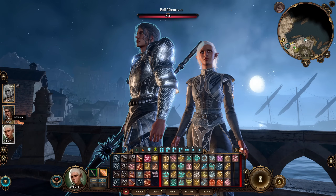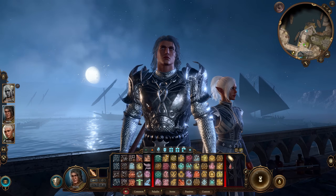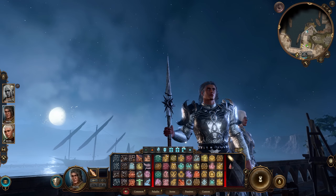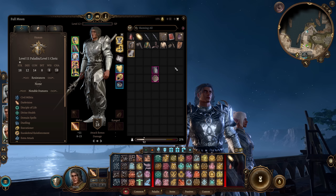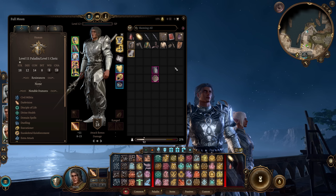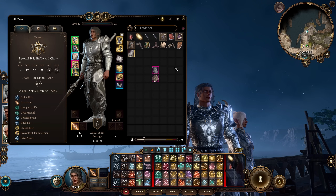As for our other character: this is a fairly simple character. We couldn't decide if we wanted to make this build a Paladin or a Cleric, so we decided on a duo build. We really liked the theming of a big important Cleric of Selune having a Paladin guardian — yes, I know this is very similar to Aylin and Isobel in the game already, but just humor me. This is what we came up with, and I'm actually quite proud of it.